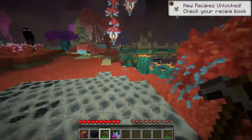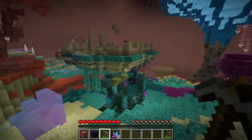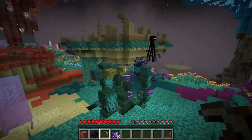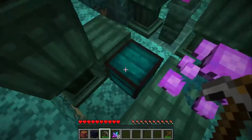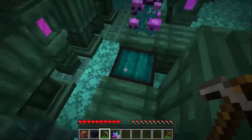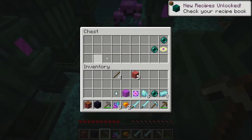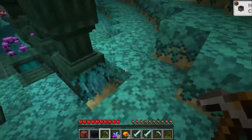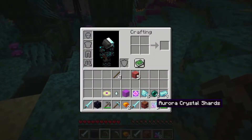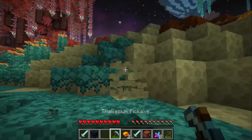I didn't completely research the modpack before playing it. I gotta be careful of the endermen. And there's already a structure over here. A chest? What? Is that Talasium? Is that like really good? And the pearls in a disc? I already have a sword in it — like a really good pickaxe. Look at this.